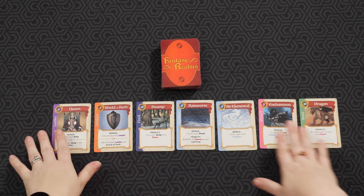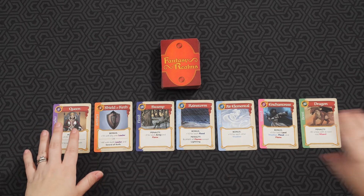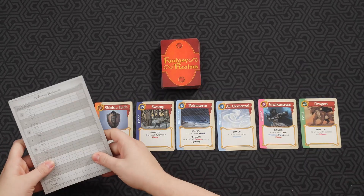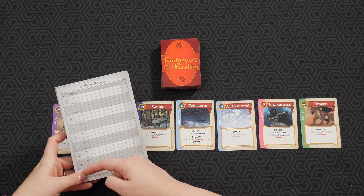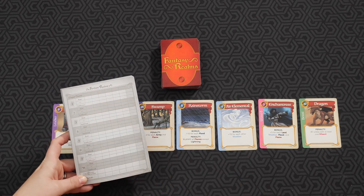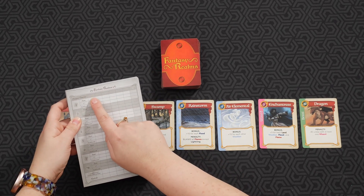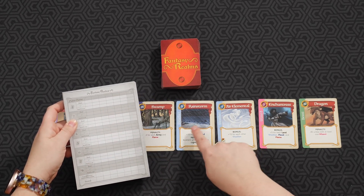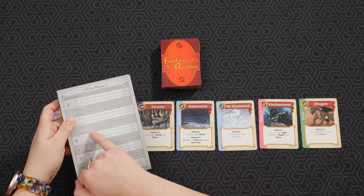Now that we've understood how the Fantasy Realms cards work and went over the points, it comes with a notepad. The notepad is done really well — for the base game with eight cards, you write the base point value here, then add or subtract any bonuses, and tally it up. Once done, you tally all your cards together. It works really well.